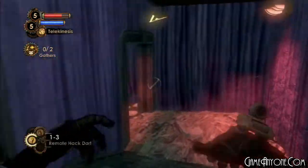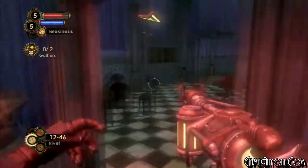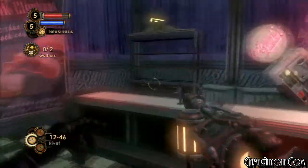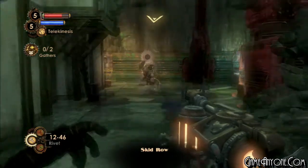Hello everyone, this is Roxas1359, and welcome back to Let's Play Bioshock 2. Last time, we ended up doing research on the Brute Splicers, acquiring ourselves a new move - the Drill Dash - as well as getting ourselves a new Plasmid, the Hypnotize Plasmid, as well as another of the Power to the People Stations.